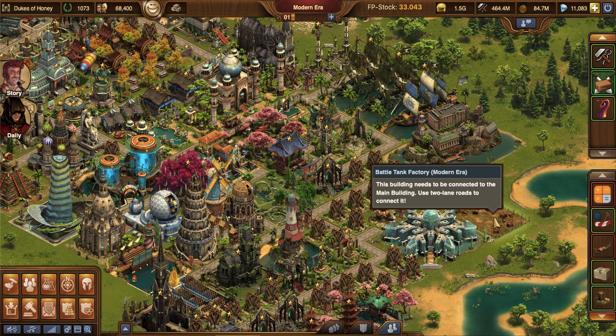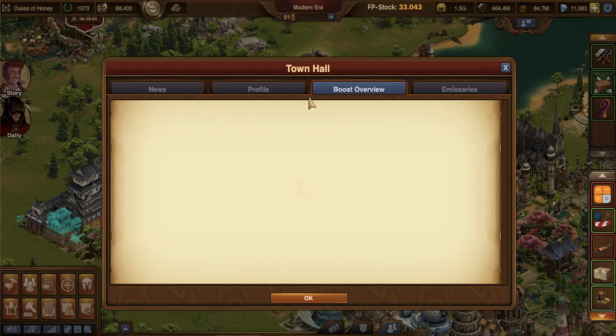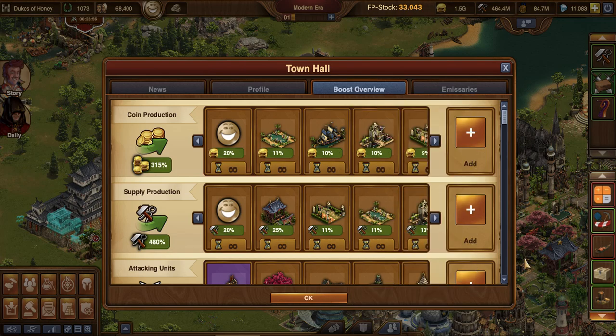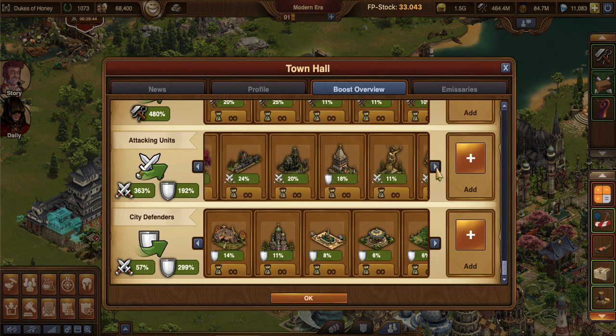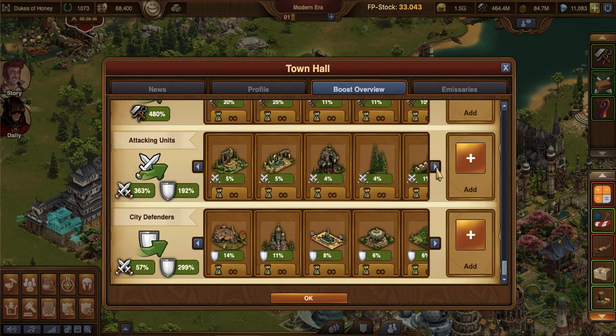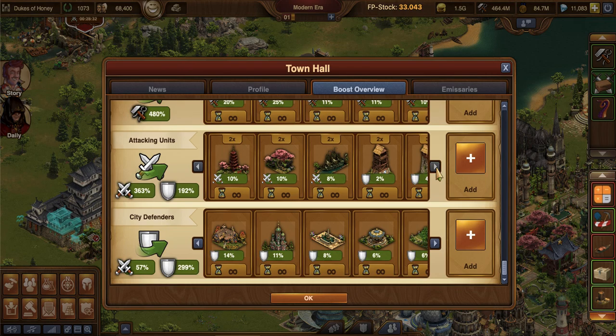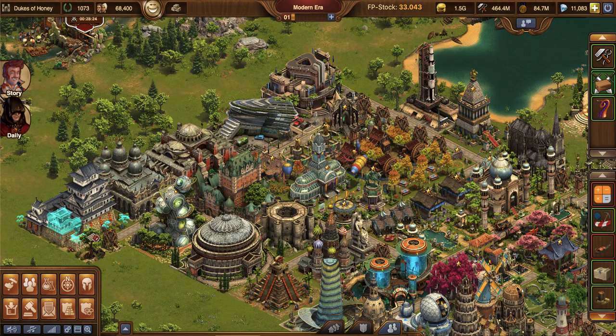I mostly just use battle tanks. We're going to go into the continent map because that's where I actually do manual battling. I'll also end with the guild expedition where you see me crank out a bunch of battles via auto, because I'm a habitual auto battler. My boost here is very different than my Houndsmoor city — the attack is much, much higher here. I have a lot of special event buildings and great buildings that give attack boosts.